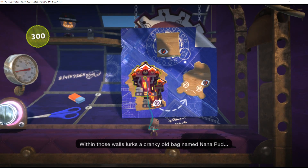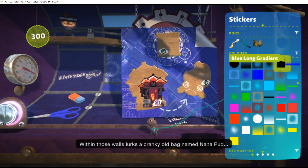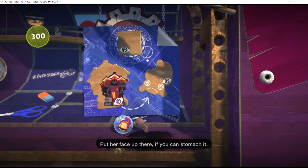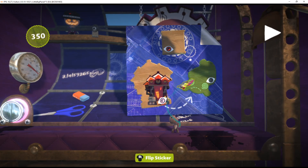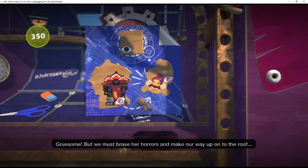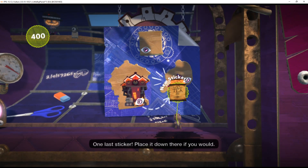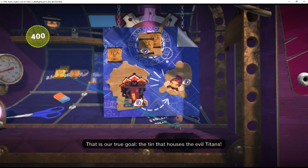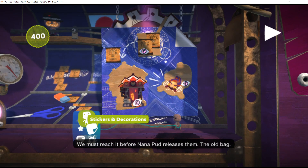Within those walls lurks a cranky old bag named Nana Pud. Put her face up there if you can stomach it. It's gruesome. But we must brave her horrors and make our way up onto the roof. One last sticker — place it down there if you would. That is our true goal: the tin that houses the evil titans.